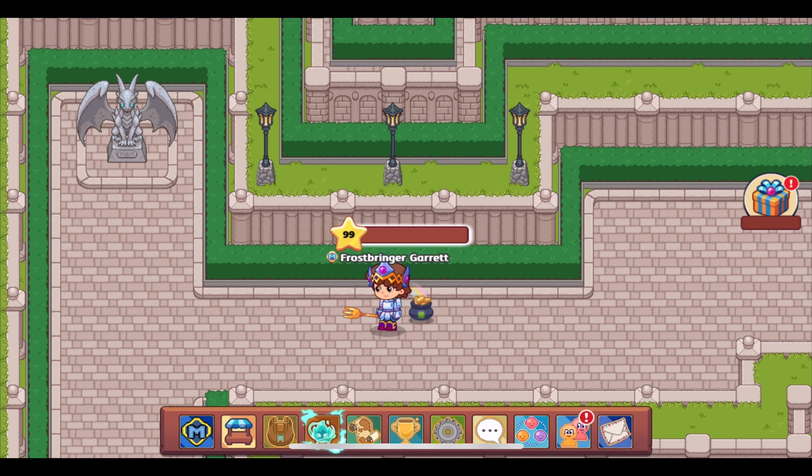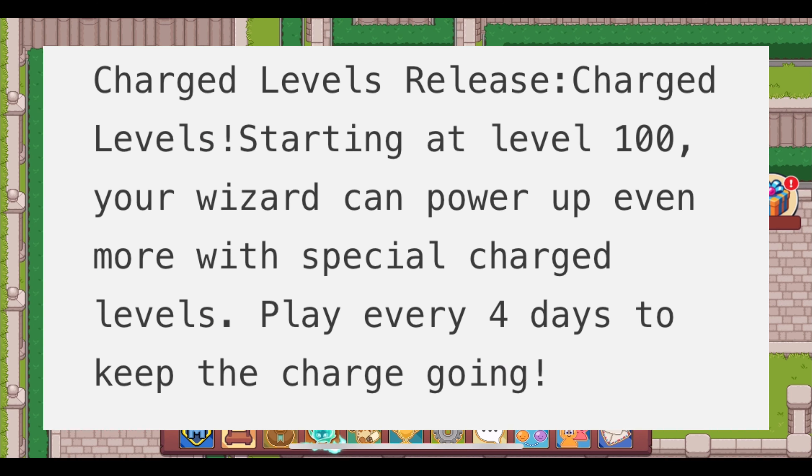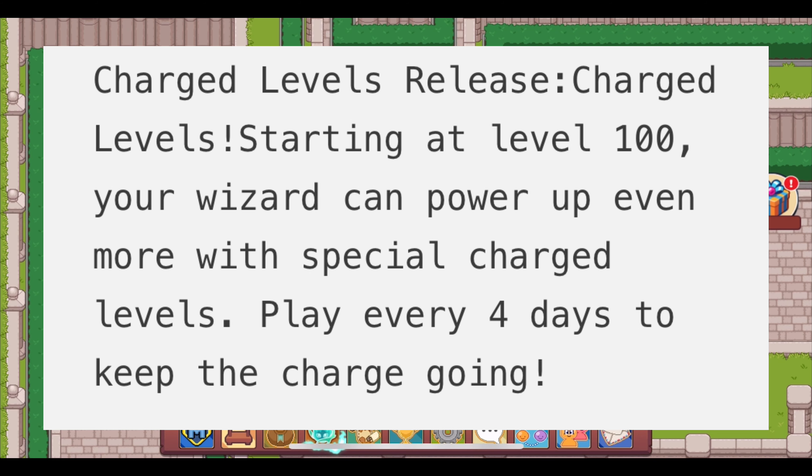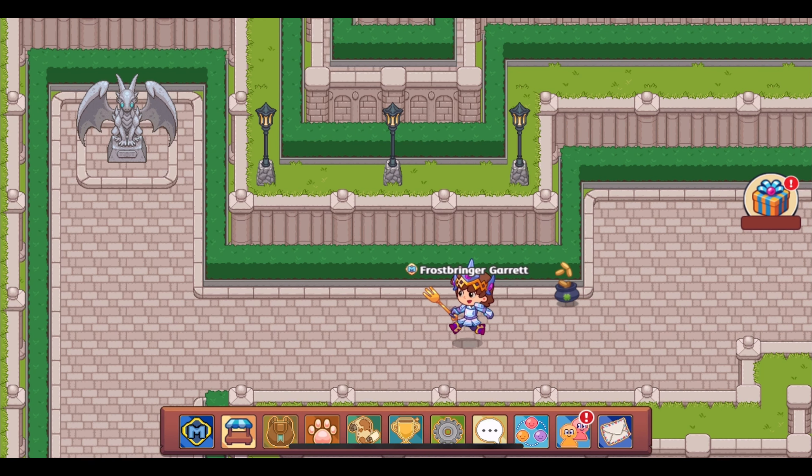Here's what has been found in the leaked text: 'Charged levels — starting at level 100, your wizard can power up even more with special charged levels. Play every four days to keep the charge going.' So that provides some information on how these are going to work — you've got to play every four days to keep the charge going. How high are we going to be able to get? I have no idea, but members will be able to do this, and we're just going to have to find out when it releases.